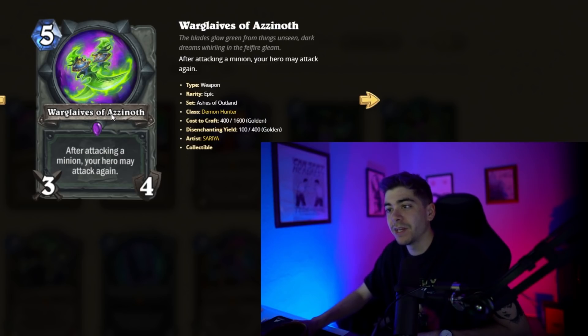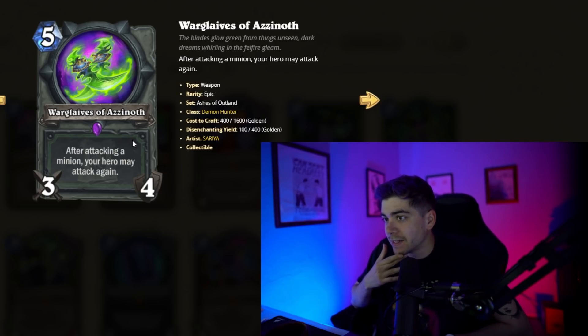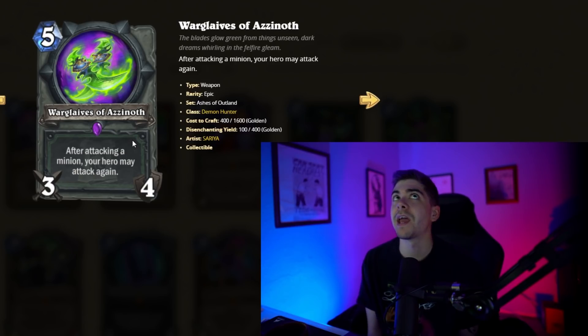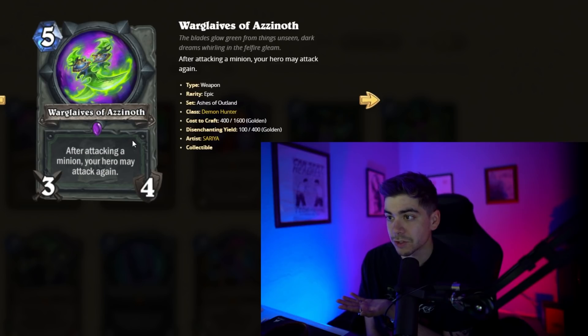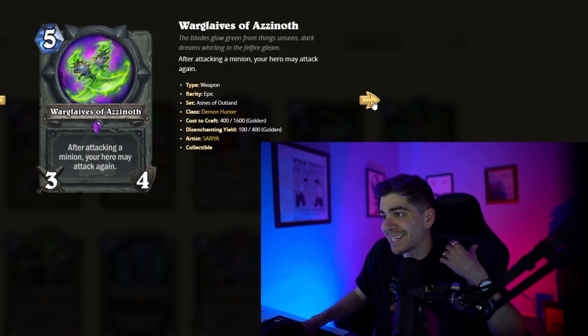War Glaives of Azanoth — five-mana 3/4 Demon Hunter weapon. After attacking a minion, your hero may attack again. Kind of like Fool's Bane for Warrior, except this one can hit face. With the Demon Hunter hero power costing one more mana, this will have four attack for that turn. So on turn six, it's potentially 16 damage — but you have to hit a minion in order to be able to attack again.